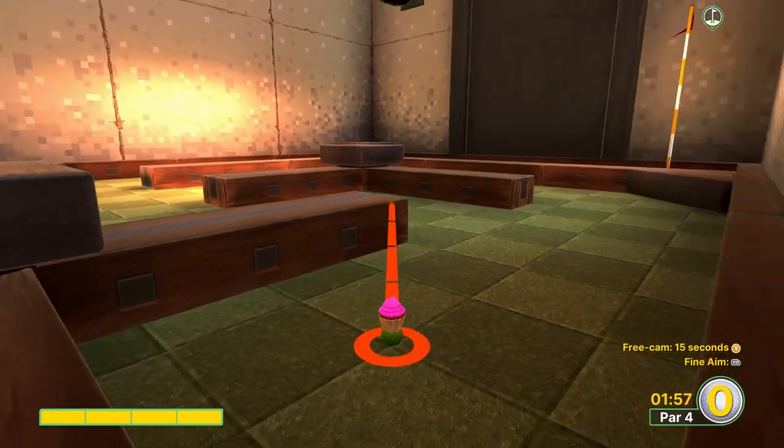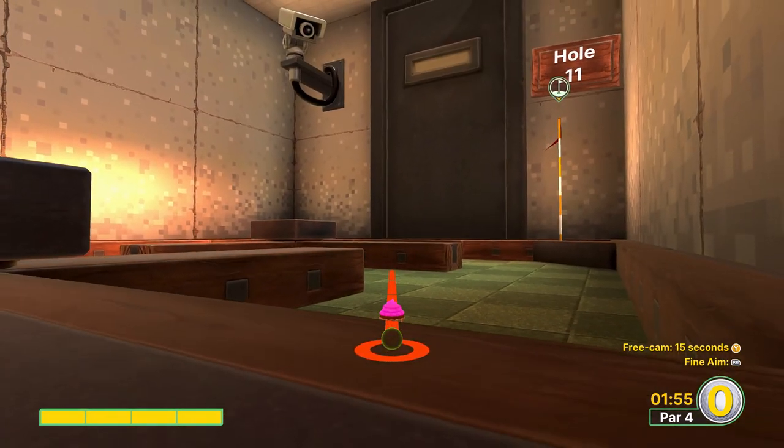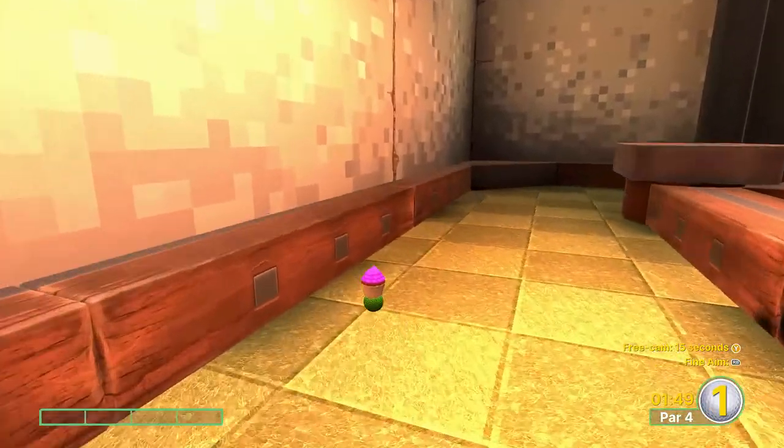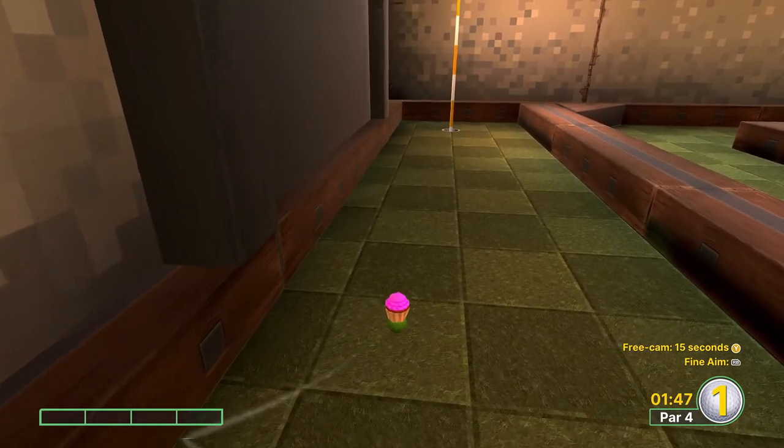For hole eleven, we're going to go full power off the wall in front of us. We basically want to line up the door and the door frame in the background, then let it rip and you should end up right next to the flag for an easy two.